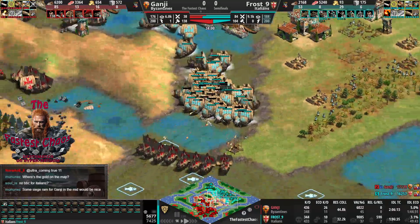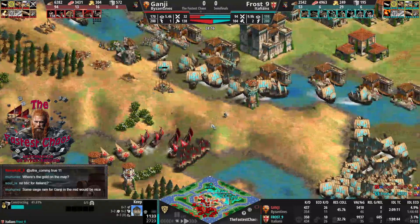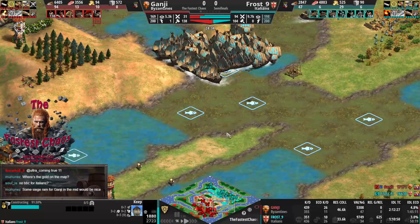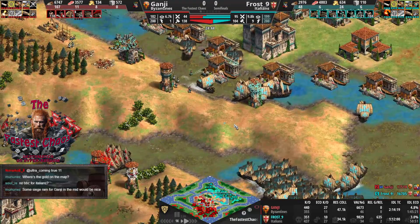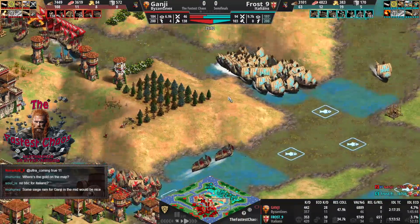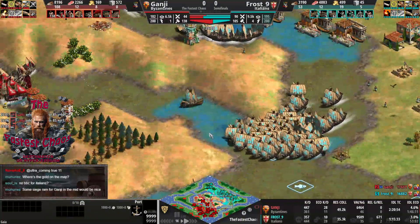Byzantine fire ships are coming again — still trying to push with fires, not demos. I don't think fires do anything against 44 galleons. They will need trade. On maps with more water these corner docks usually make sense, but this map doesn't have as much water as usual. I wouldn't have known that either, and Ganji probably plays even less than me.